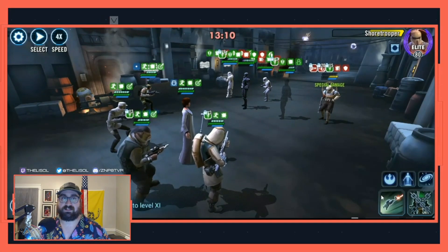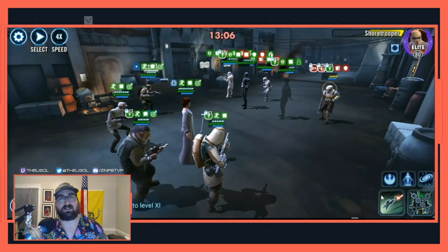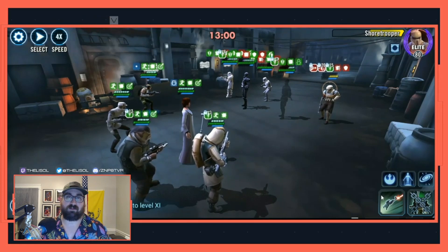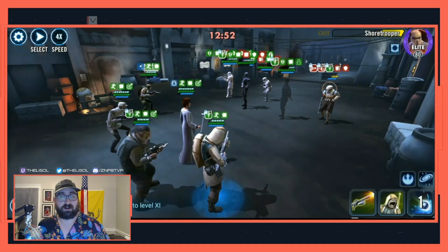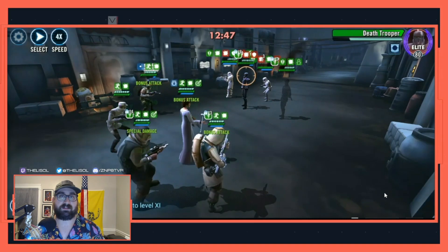Hello everyone, this is the Lysol. Today's video will be the second in a series where I discuss early game teams you can or should be going after. This team is the original Boogaloo boys and girls fighting against the oppressive galactic empire. They're incredibly fun to play with and very accessible early game. It's the Rebel Fighters.